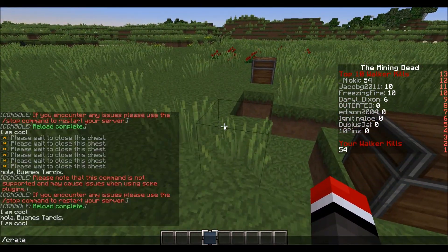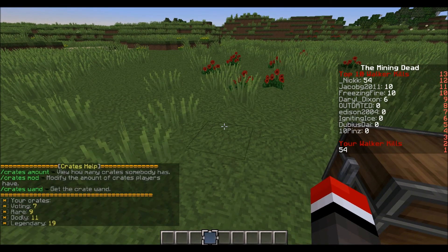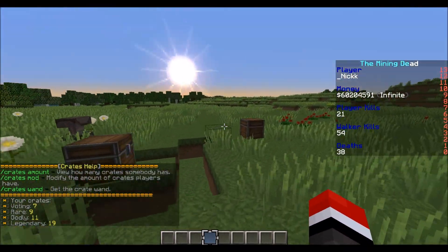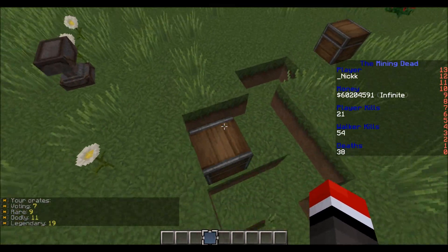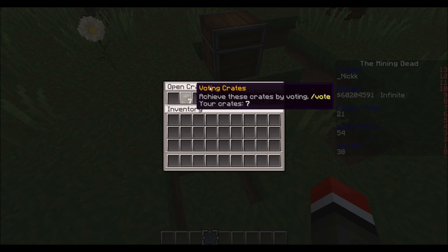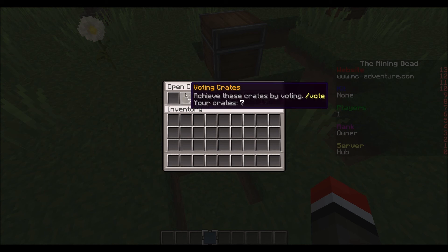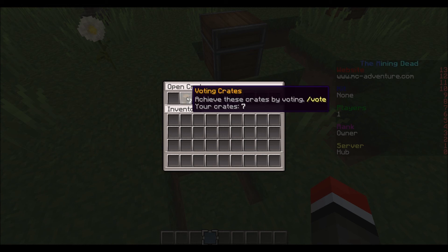There are a few commands. You can basically just do slash crates amount to view your crates — all the other commands are basically for admins. It tells you how many crates you have, and the cool part is the selection view: however many you have, it'll show you after your crates, and the amount of items in the inventory will represent how many crates you have. So there's seven, so it'll show seven crates.